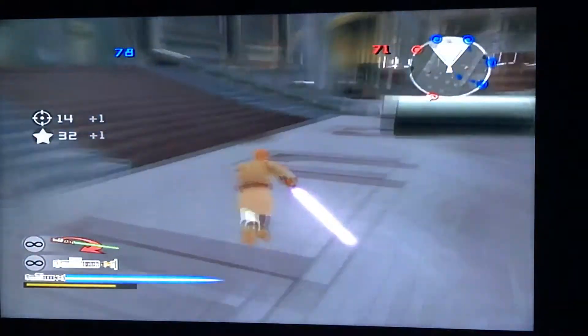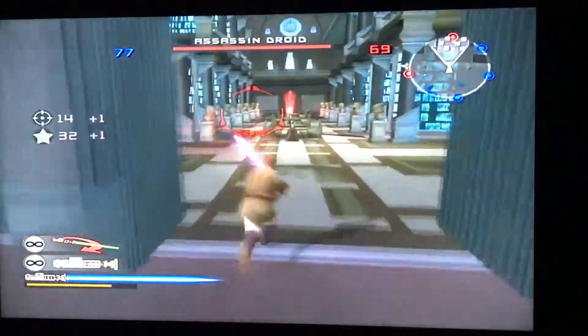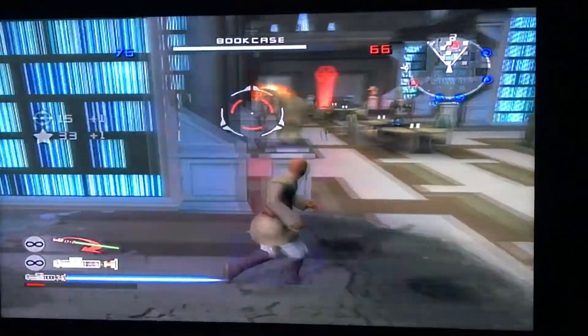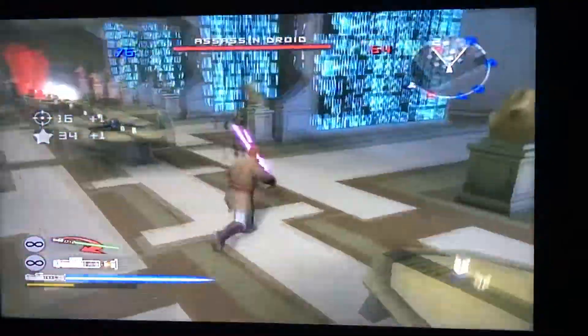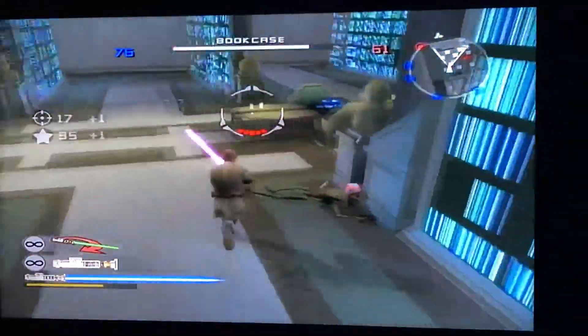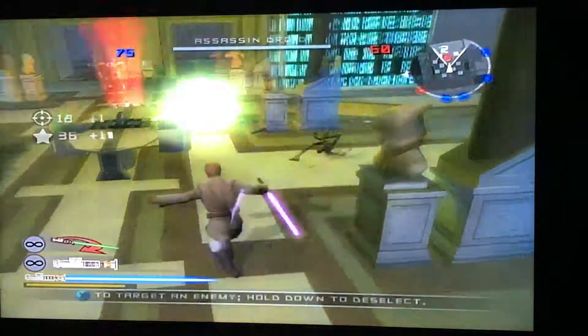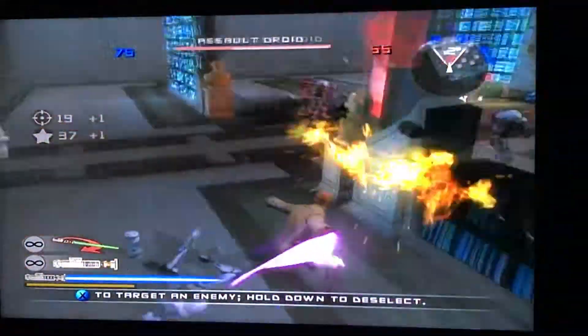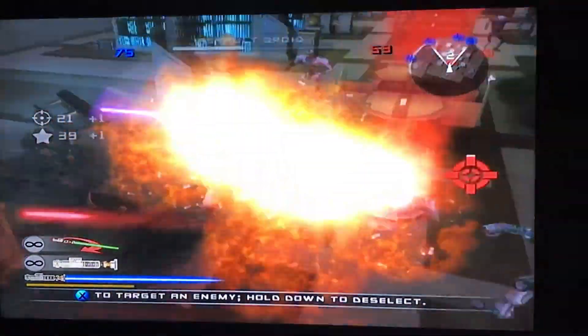Notice the difference with the reinforcements colors — red is the same for the enemy, but for your guys, the friendly guys, it's blue instead of green.